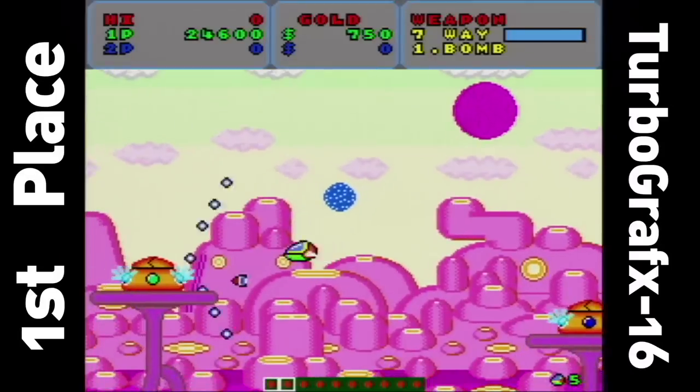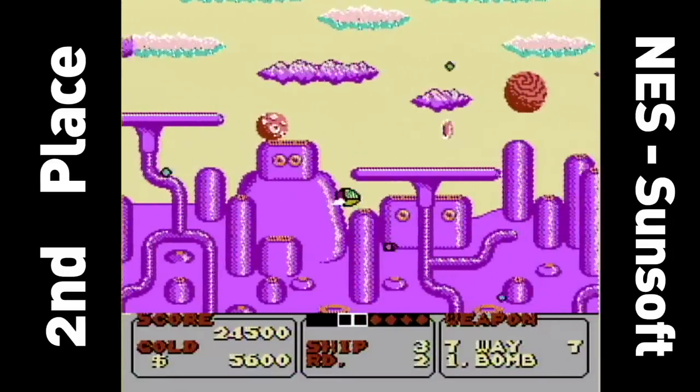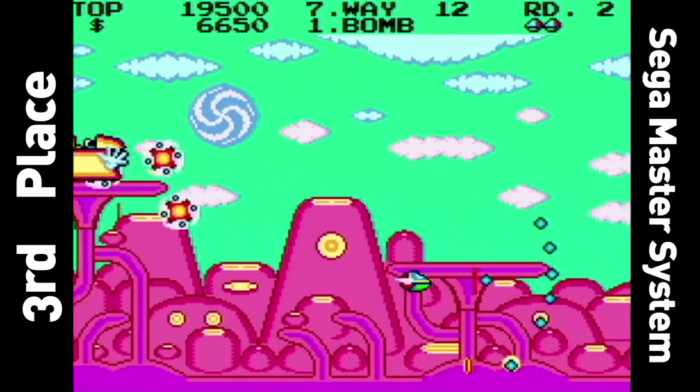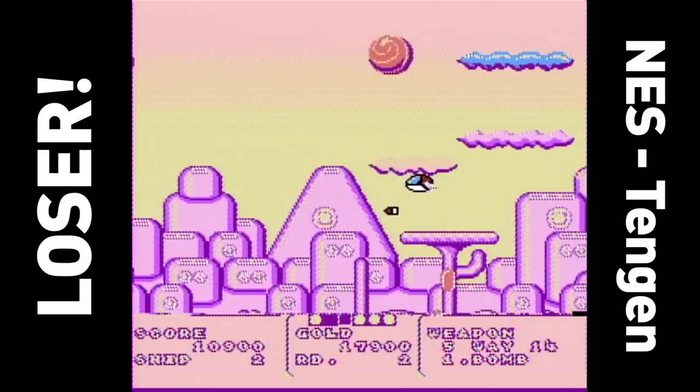First place goes to the TurboGrafx-16 version. Second place goes to the Sunsoft Famicom version. Third place goes to the Sega Master System version. And last place — the consolation prize of a free pair of tube socks — goes to the Tengen NES version.